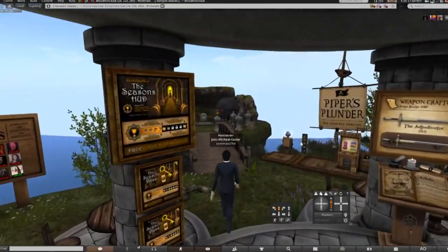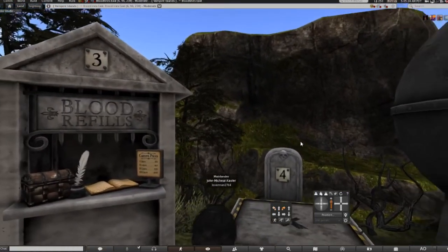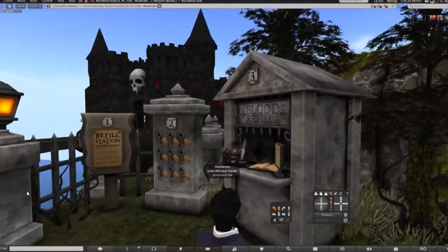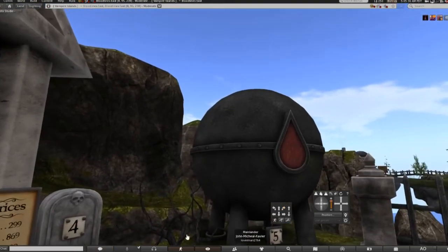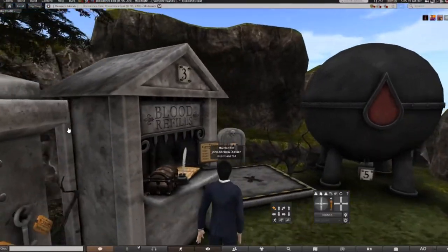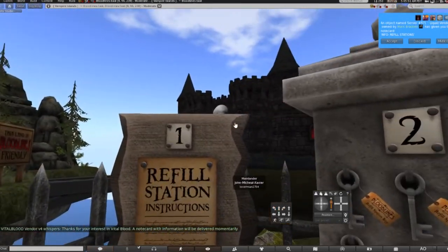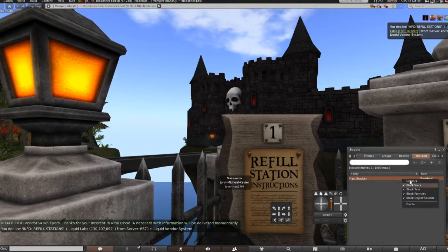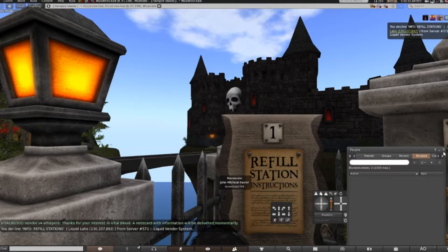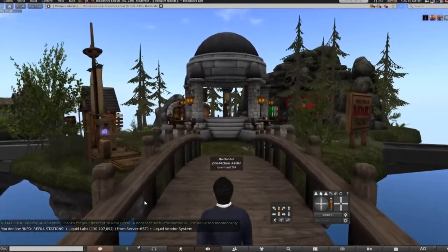While we're down here, I'm going to show you where to get the blood. You will look for this little blood tank and follow the instructions. Five liters is 299 lindens. The instructions are right here, so all you gotta do is follow them and it will tell you what to do.